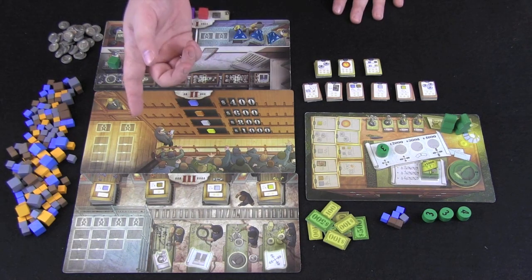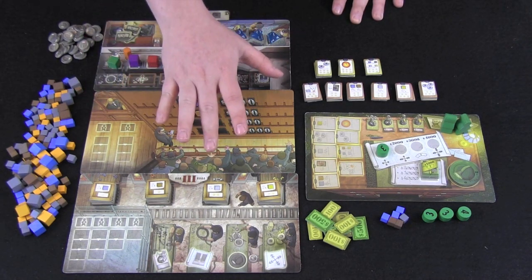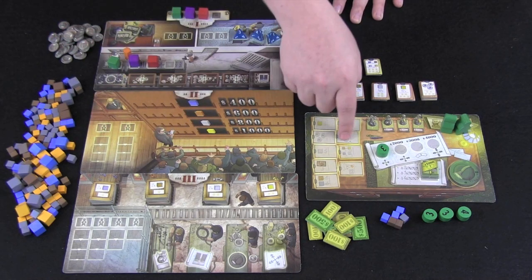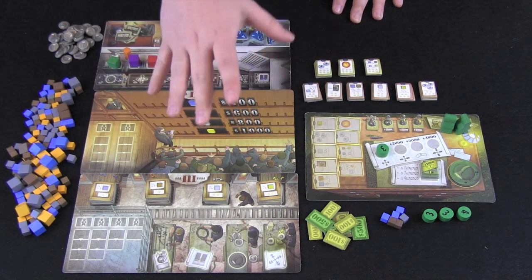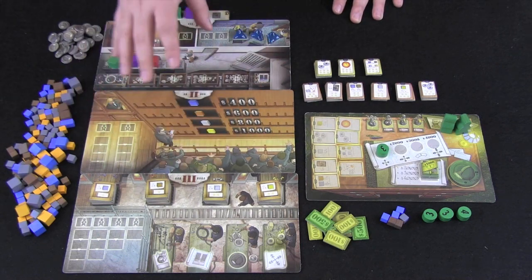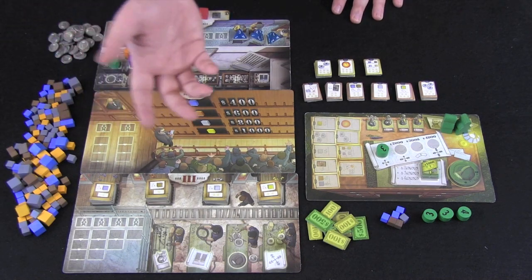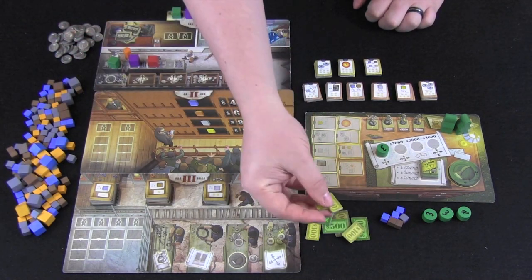Here you can see where the rest of the action of Rockwell takes place. Anything that's not moving or resolving mining on that mining board happens on these boards here. The first part of every round of Rockwell is an auction. These boards vary depending on the number of players — they'll flip over for four players — but the game mechanics are the same. This auction can use cash, cubes, or both.